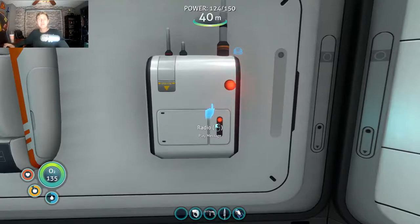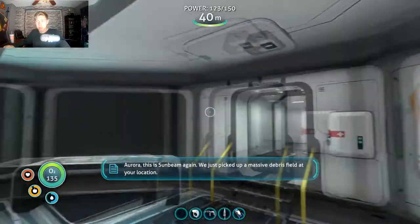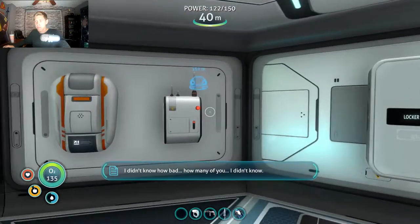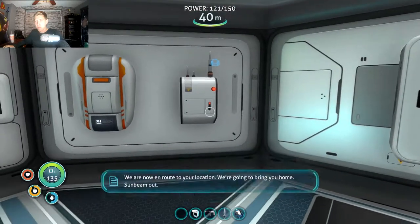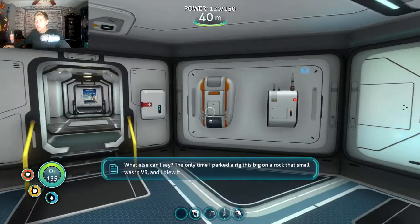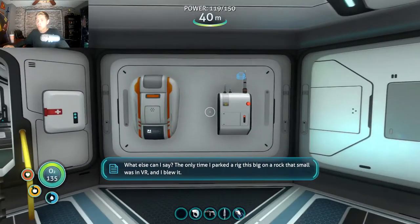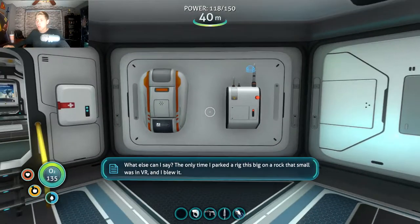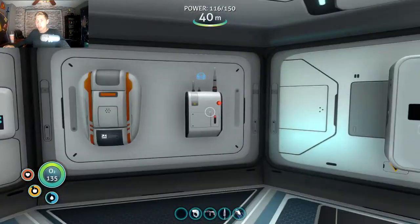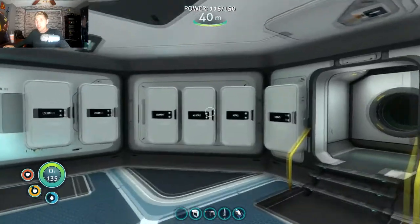Aurora, this is Sunbeam again. We just picked up a massive debris field at your location. We're now en route to your location - we're gonna bring you home. Sunbeam out. The only time I parked a rig this big on a rock that small was in VR and I blew it. It's a bad option, but so are all the others. Does that really give me a location though? I don't feel like it did!